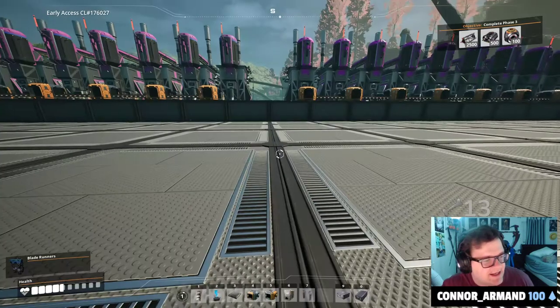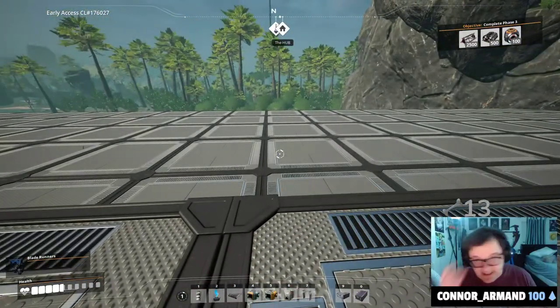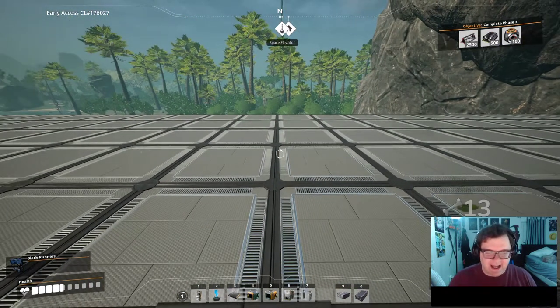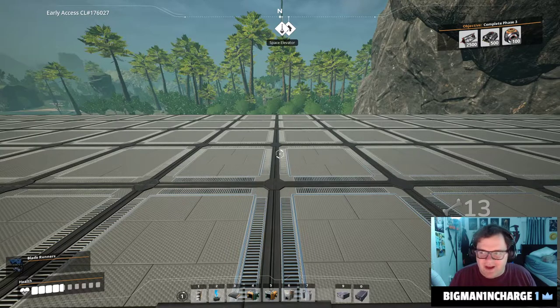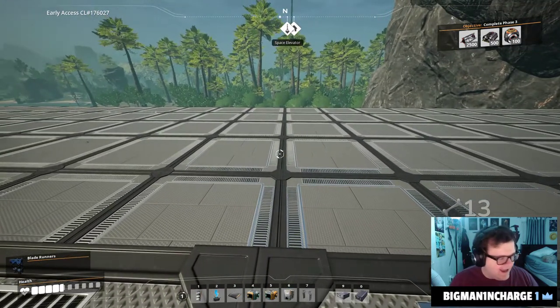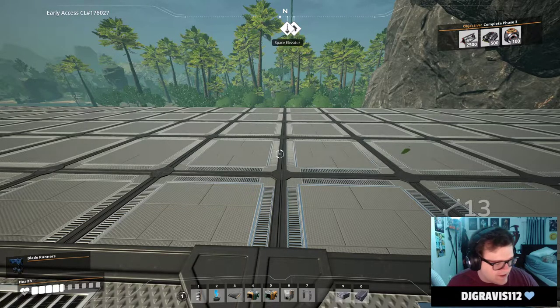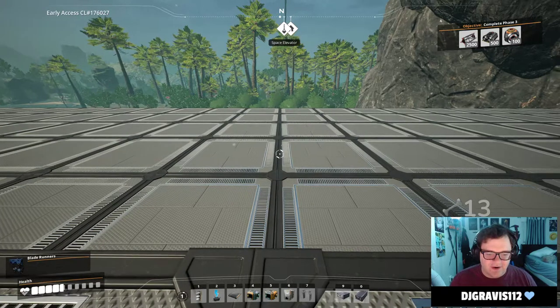Hey guys, my name is Ben, and today I'm going to be going over a glitch I discovered. I didn't see any fixes for it, so real quick — what it is: I call it the hotbar not reacting, or not working, glitch. Pretty much what happens is I have my hotbar and I'm hitting my number keys and they're not working.